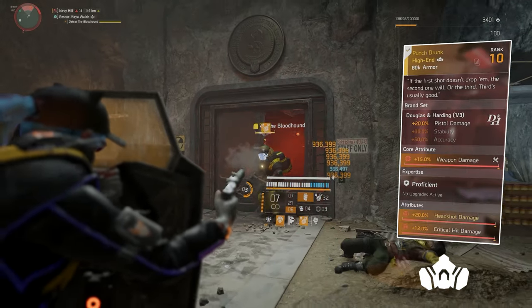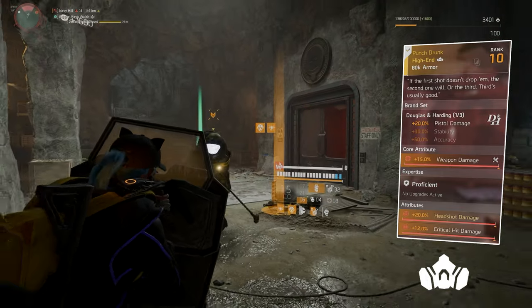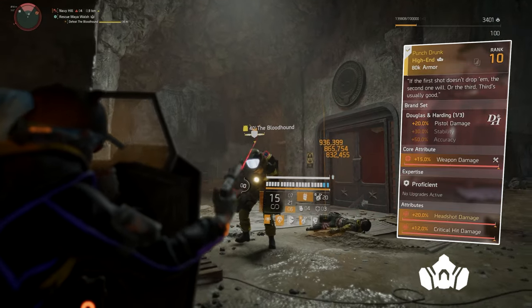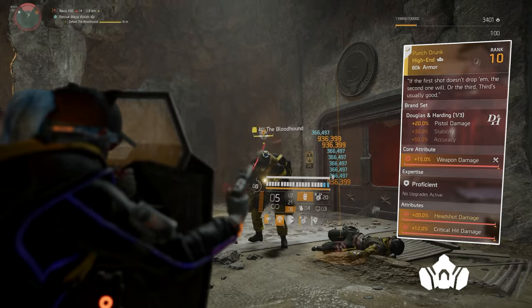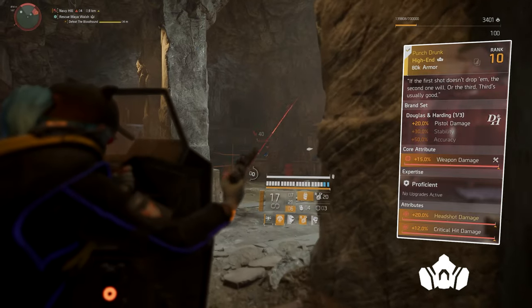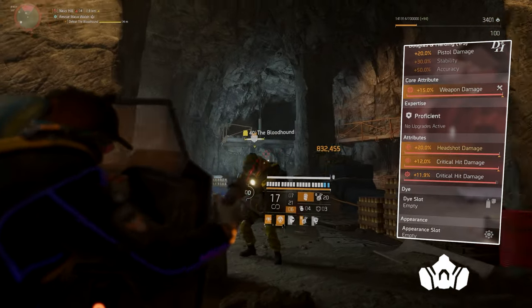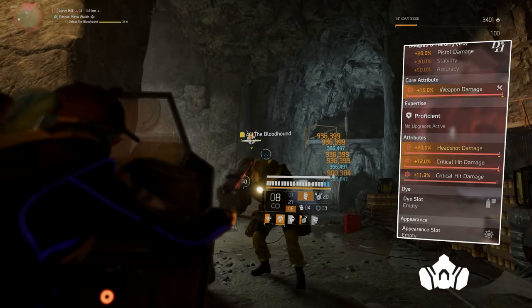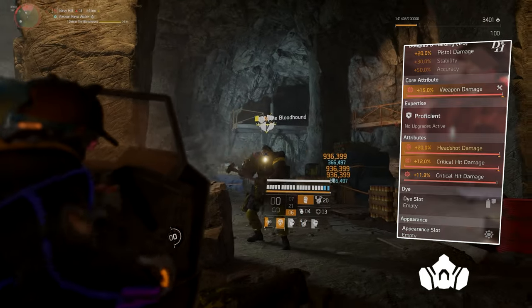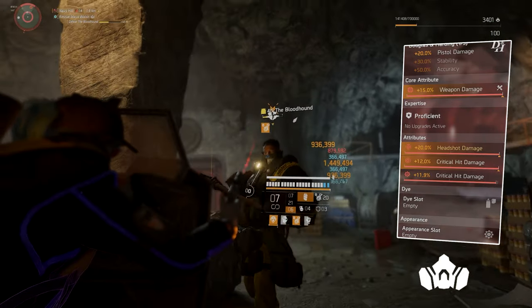Our first piece is the mask, Punch Drunk, named Douglas and Harding. We're using this because we get 20% pistol damage, which our build is a pistol build so it makes sense. Core attribute is 15% weapon damage, attributes are 20% headshot damage — we're always aiming for the head — 12% critical hit damage, and the mod is 11.9% critical hit damage.